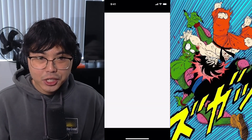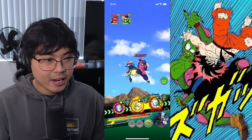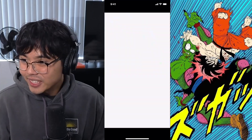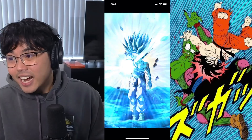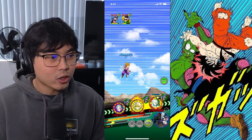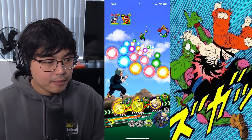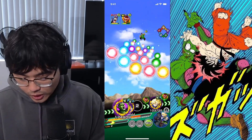No entrance animation buff for Bulma either. We get a dodge — perfect, that would have definitely killed us. 2 million. It's 55% Gohan. I never get to use these characters because by the time they release, we're already onto the category meta. 29,000 — actually not bad. Piccolo's defense on this team is 260, which is still actually solid.